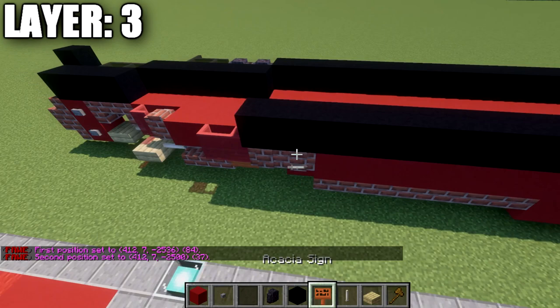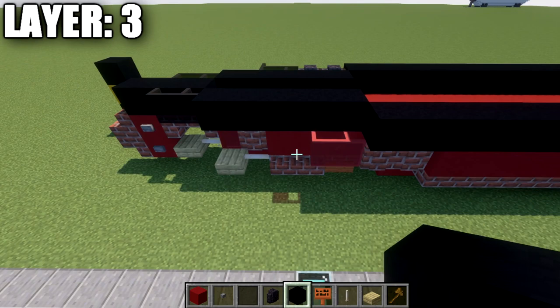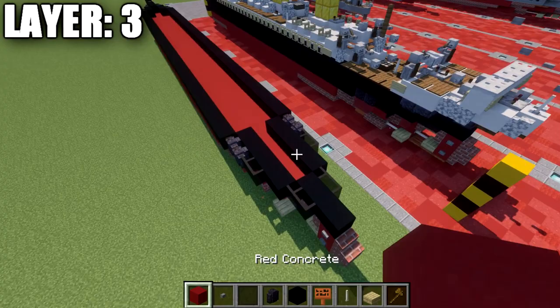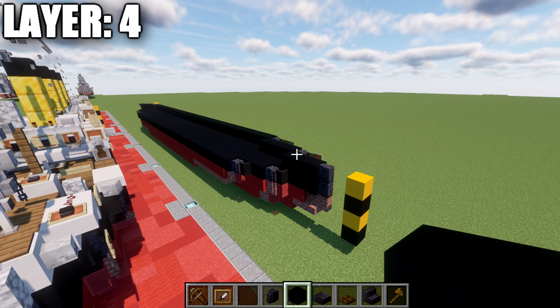Go to the back center on top of the red concrete block, place a black concrete block, then two more going toward the front. Off the last two blocks place two black stained glass panes, then five black concrete blocks forward, two polished blackstone walls, and two black stained glass panes going back along the side. Copy the right side over to the left. Here's the top-down overview of what it should look like, then move on to layer four.